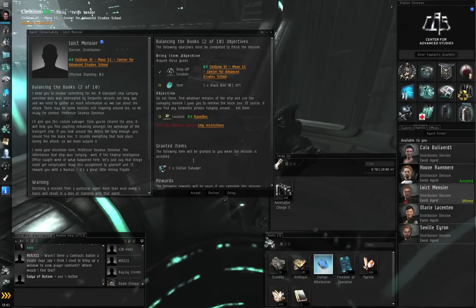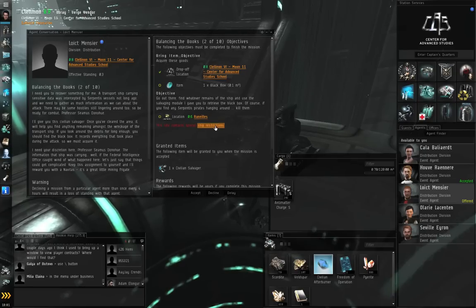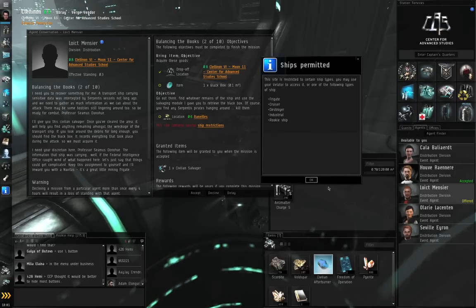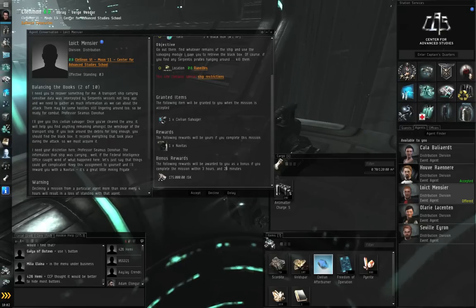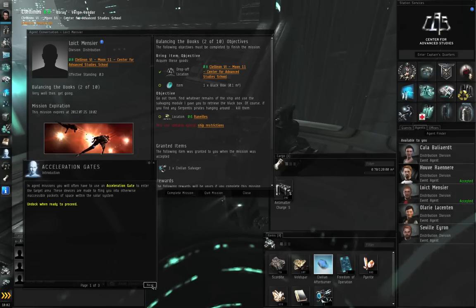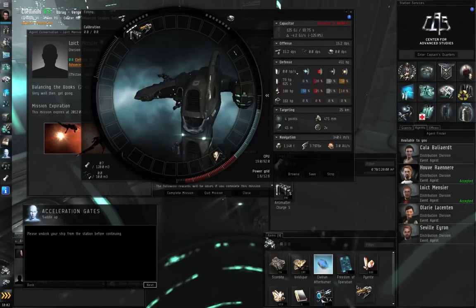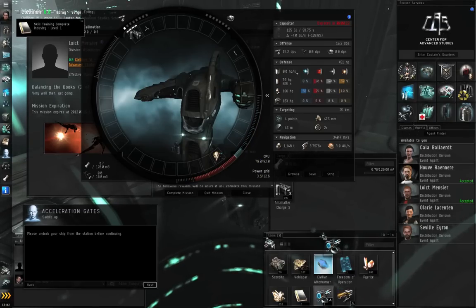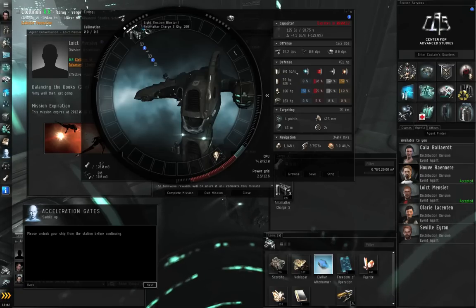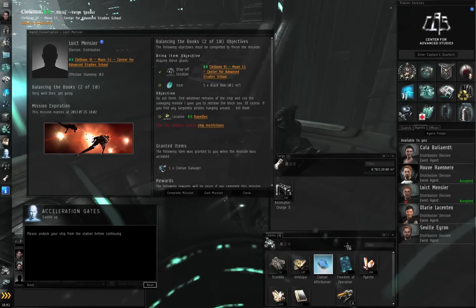He needs us to go use a civilian salvager on something at a particular mission location in Raynell. The site has ship restrictions — ships permitted: Frigate, Cruiser, Destroyer, Industrial, Rookie Ship. We're flying a rookie ship, so we're fine. Let's click Accept. He'll give us a civilian salvager and the game will throw text at us about acceleration gates. Go to the fitting window, drag out the Miner I, and drag in the civilian salvager. For Balancing the Books 2 of 10, you need the weapon — the weapon is important — and the salvager, and your small armor repairer or shield booster. Close the fitting window.